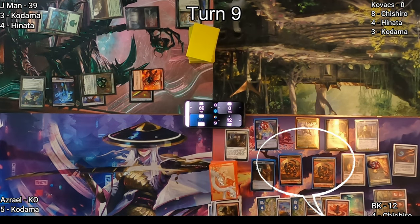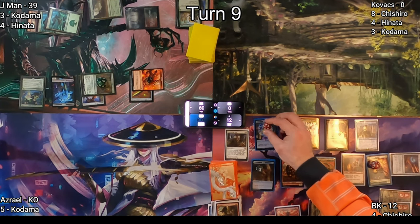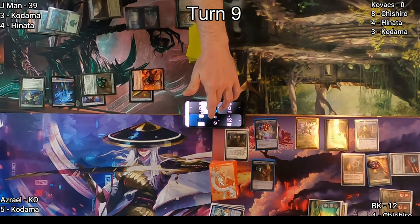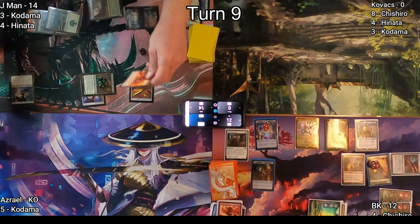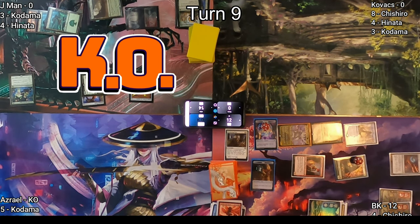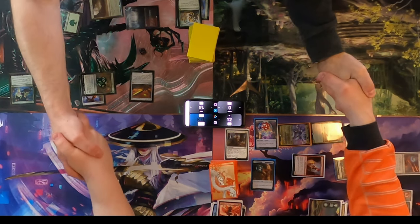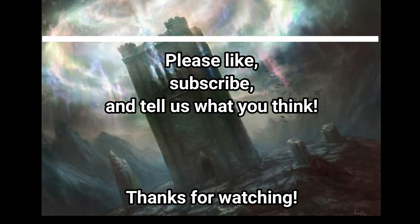On my turn I draw and cast Crackle with Power where X equals five. The math gets a little confusing with Hinata, but at the end of the day I deal 25 points of damage to all the things I targeted. I then move into combat and deal enough damage to knock J-Man out of the game, declaring myself the winner despite the earlier error.